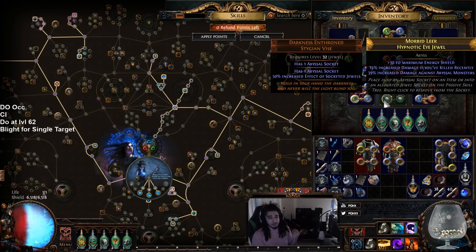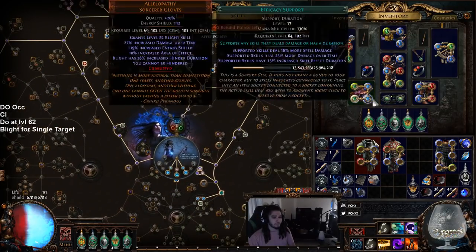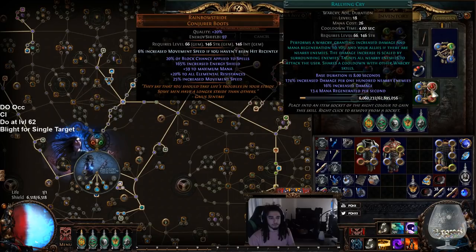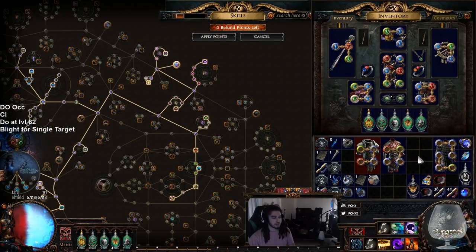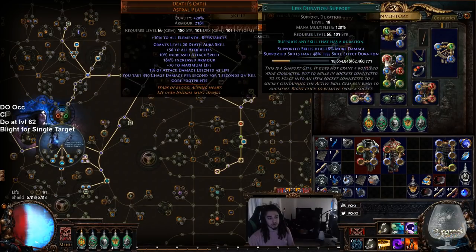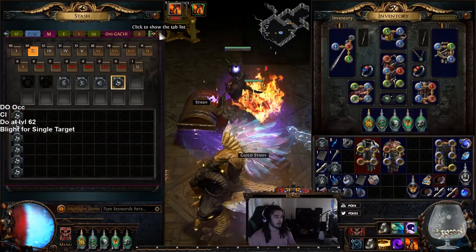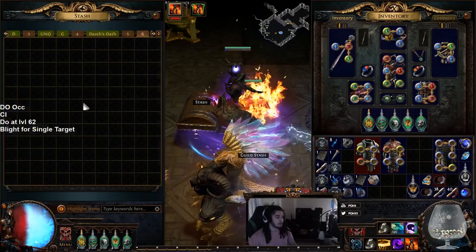That jewel combination makes our single target go way up on abyssal monsters, which are the tankier things in maps. Beyond bosses aren't even tanky anymore, but abyssal monsters with resistances or high life, rare golems, rare tanky things, map bosses, and essence mobs are the main threats. Those jewels work really nicely. For the gem links, I'd highly recommend getting a Death's Oath with 2R 2B 2G — it's not the best but it's the budget version and not hard to make.